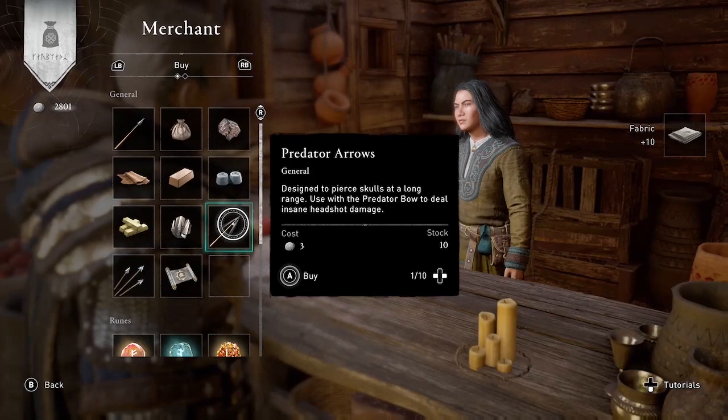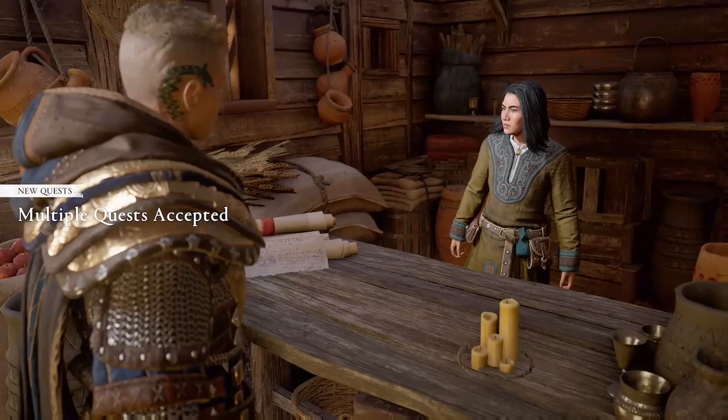Previously, there was no way to buy fabric from the merchant regardless of your settlement level. So that is the bug fix for the lack of fabric in this game.